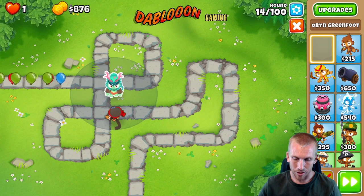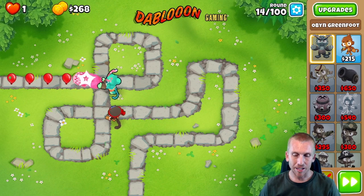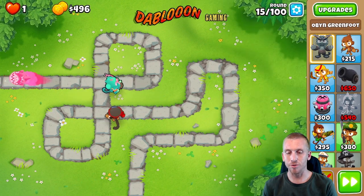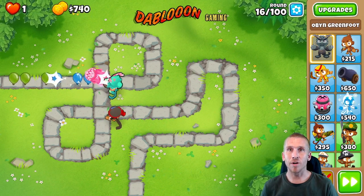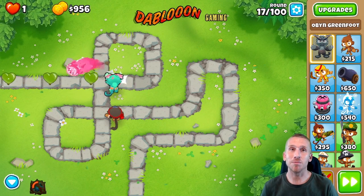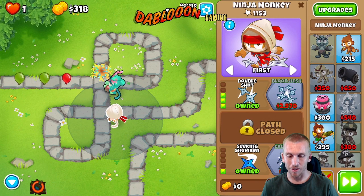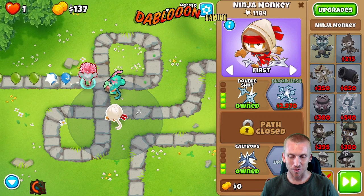We're going to put Obyn right here — put him up high so we can get someone under him if we need to. Now he's going to do the rest of the work. On Chimps you're not allowed to sell your towers, use any monkey knowledge, banana farms, instant guys in your bottom right corner, or any power-ups of any kind. It's my favorite because you have to be good — you have to know what you're doing, you can't buy your way out. You're on your own, and it's really fun. Only second to deflation being my second favorite.